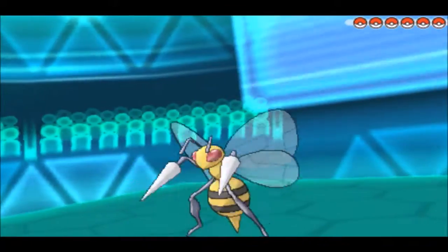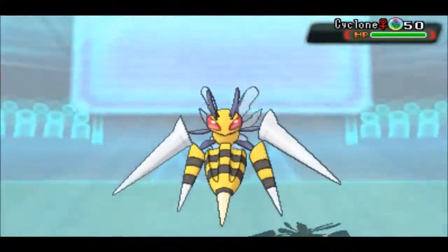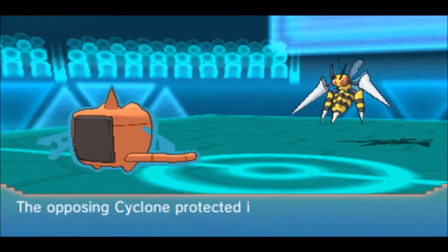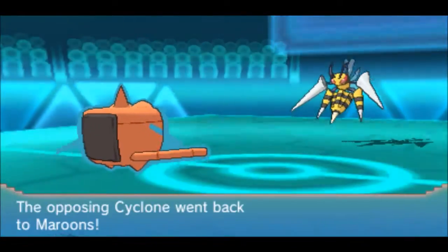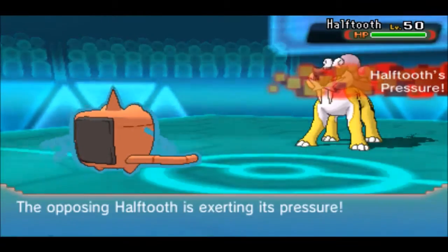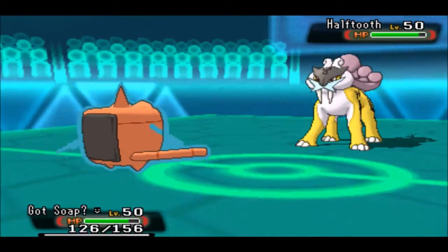I'm going to lead off with God Soap the Rotom Wash. My opponent leads off with Cyclone the Beedrill. He goes for Mega Evolution and Protect immediately for Speed Boost, scouting what I might do, as I go for Will-O-Wisp. I knew Will-O-Wisp wasn't going to hit Beedrill because of the Protect, but he goes for U-turn. I go for Pain Split to recover some HP and take some off of whatever he switches into — Half Tooth the Raikou.